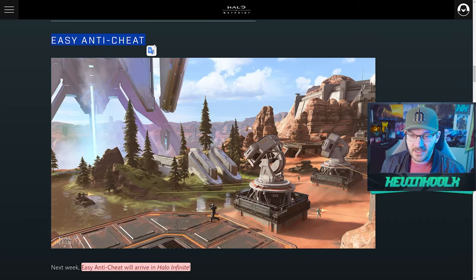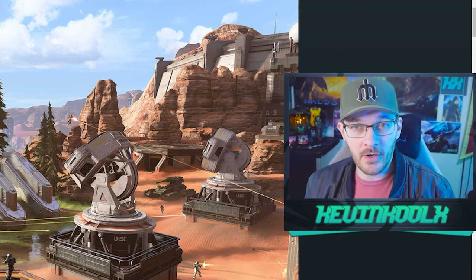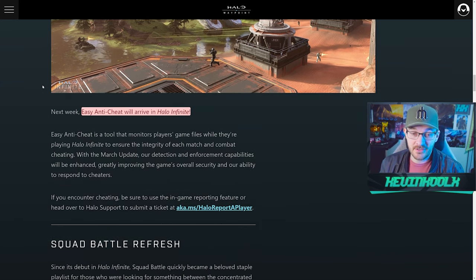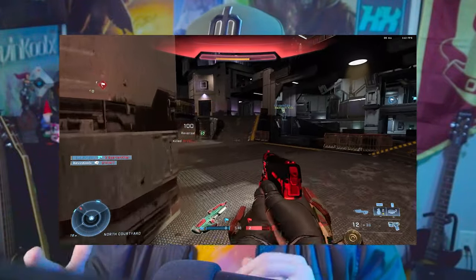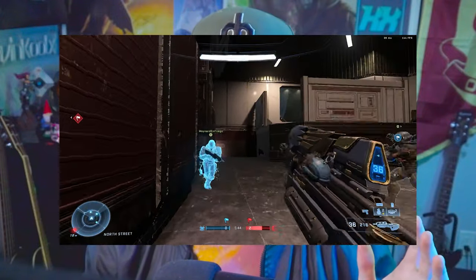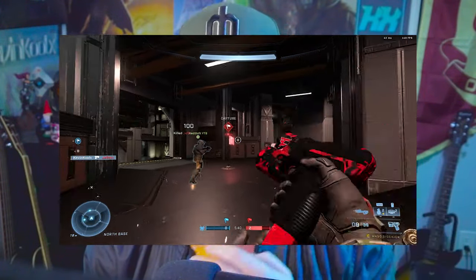Easy anti-cheat is also coming into the game. Halo Infinite did have an anti-cheat — referred to as the Arbiter — but now they're completely switching to Easy Anti-Cheat, which is the same system the Master Chief Collection uses, as well as many other popular games like Apex Legends. There have been reports of cheaters in MCC ruining the experience, and hopefully that doesn't transfer over easily into Halo Infinite.